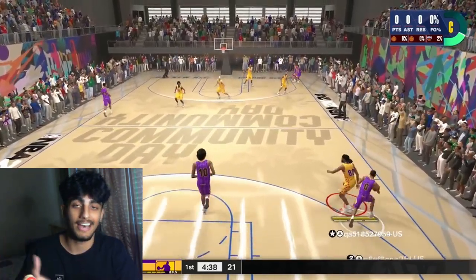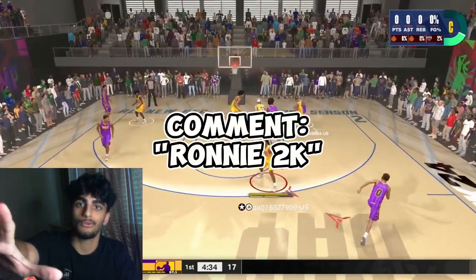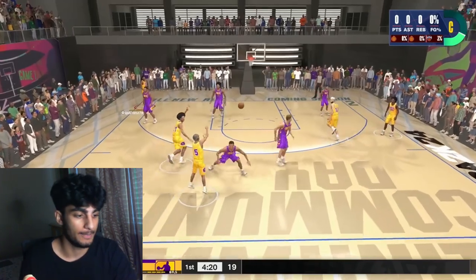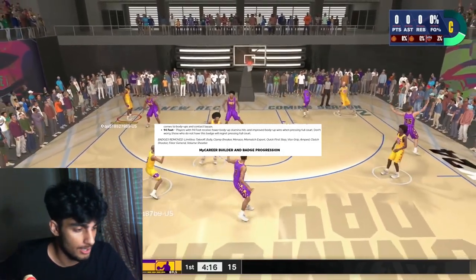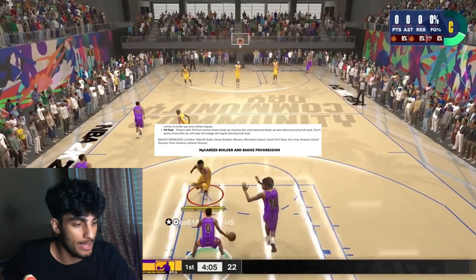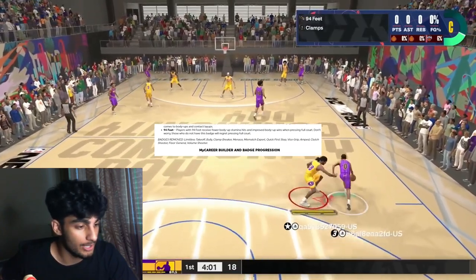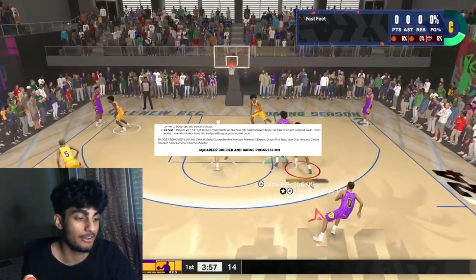Hit that like button if you're still here. Comment 'Ronnie 2K' for me. Now let's get to the badges they removed from the game — some of these might surprise you. Badges removed include: Limitless Takeoff, one of the most OP badges from 2K23; Bully; Clamp Breaker; Menace; Mismatch Expert; and Quick First Step has been taken out of the game entirely.